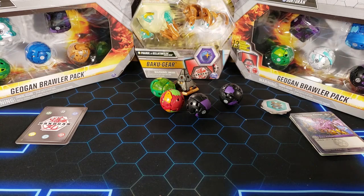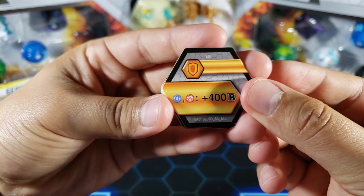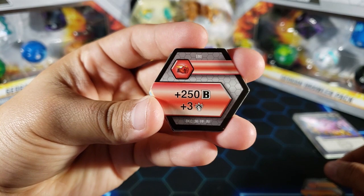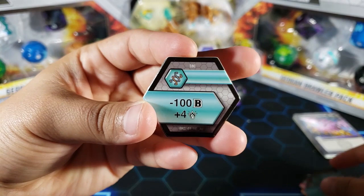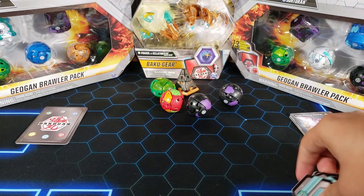Now let's take a look at the cores these bakugan come with. We got a shield — Aquos and Pyrus plus 400, one of the newest shields, very useful. A Flame Fist plus 250B and plus three attack. A regular shield plus 200B. A Helix minus 200B, minus two attack — a little trap. Another Helix minus 100B and plus four attack. And a last Helix plus 300B and plus three attack — could be pretty good.